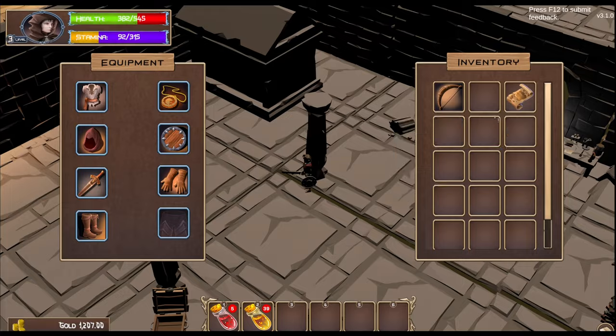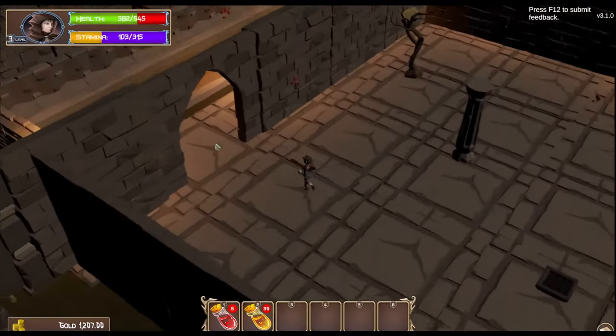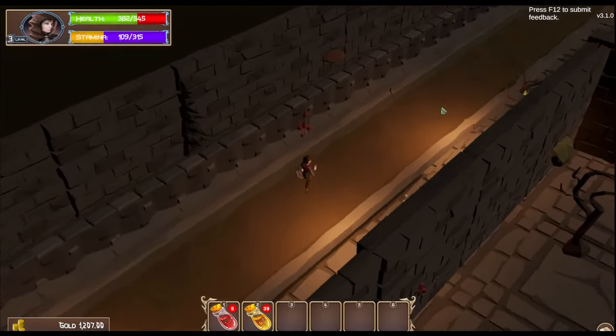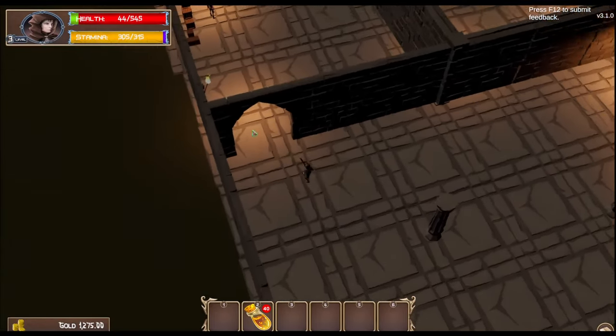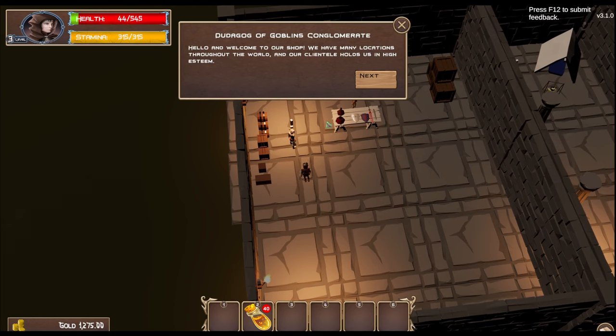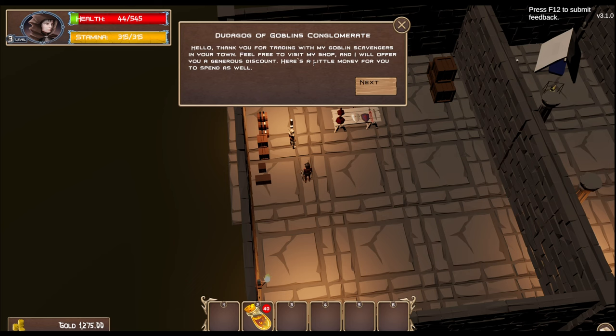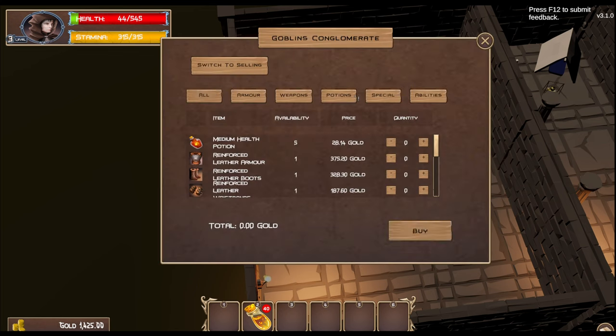Shaman journal — can't understand it. Bring it to the goblin; maybe he'll give me a health potion. Nothing else in this room. I am very low on health. I hope this person has some potions. Hello, I would like to trade in your shop.